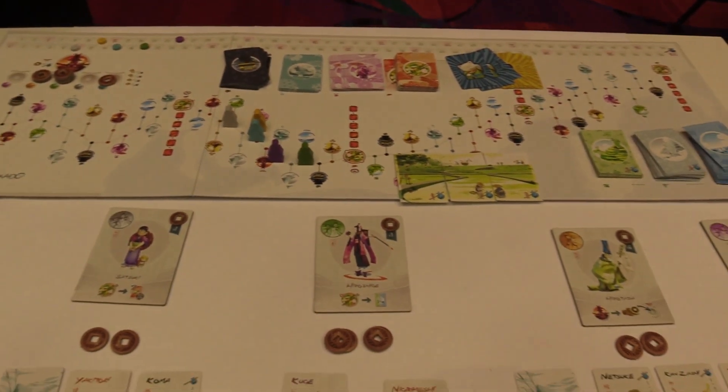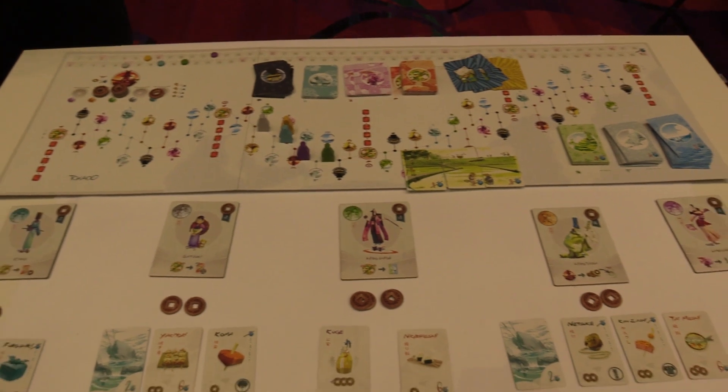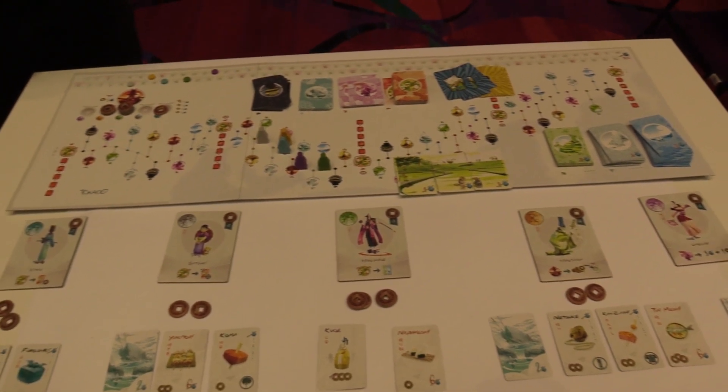This is the new standard edition of Takedo that you'll find in your game stores going forward. Still fully compatible with all of your expansions — so Crossroads, Matsuri — all of that you can still use.